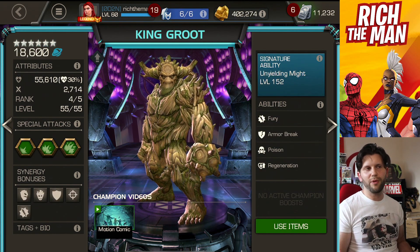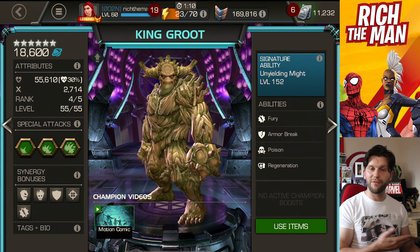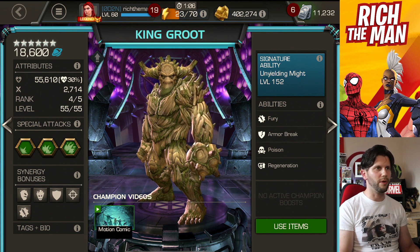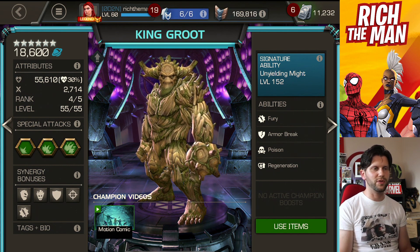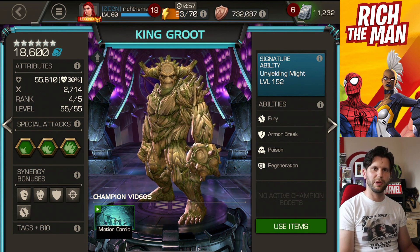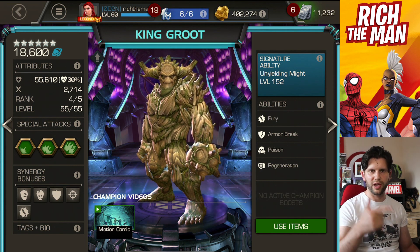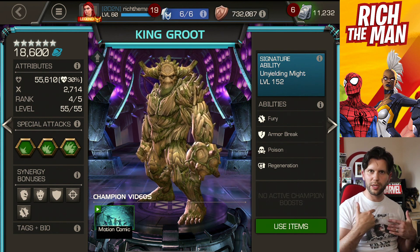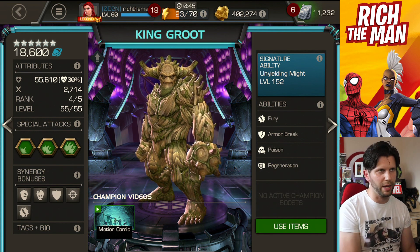My final easy to play champion is King Groot. I use this champion for everything. It's either waiting for a rotation around fury buffs, which I don't have to do anything to build except just hit five-hit combos. If I want to do an armor break, I'll just do an SP1. You don't need to worry about any specific types of rotations or building missions. Those are my personal top five easy to use and easy to play champions.